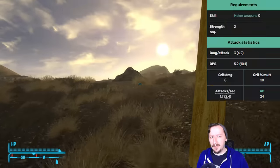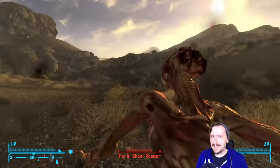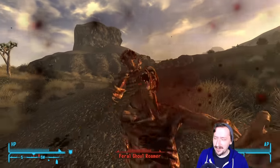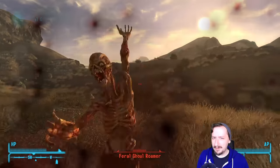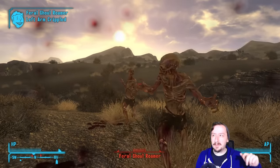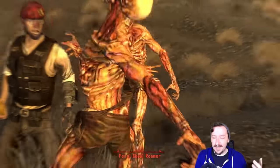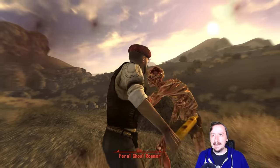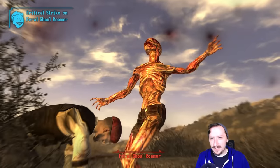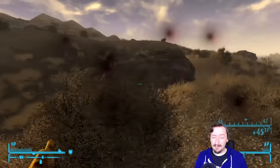Coming in at number 8, we have the Rolling Pin. This is probably one of the worst melee weapons in the entire game. You can still kill enemies pretty easily with it, but that's more due to melee perks and melee being pretty strong in general — not really because you're using the Rolling Pin. It has basically nothing for stats: very low damage, very low damage per second, and it doesn't even have a special VATS attack. It just uses the standard lights-out attack like many other one-handed melee weapons.